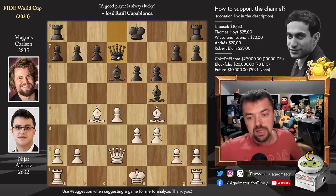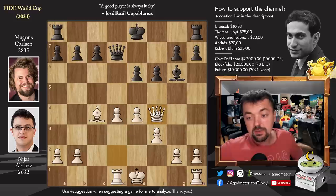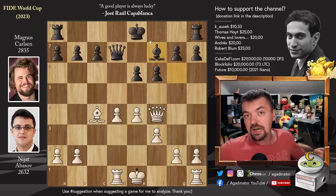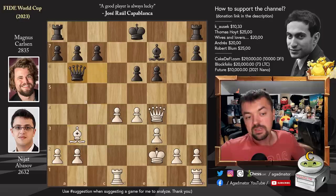Knight captures on d7, queen captures, and pawn to e4 chases away the bishop. We have bishop to g6, rook to d1, bishop captures on f4, Magnus going for further trades, queen captures, and now bishop to f7. Remember, Magnus only needs a draw to qualify for the finals of the FIDE World Cup, whereas Abasov needs to win to force tie breaks. We have king to f2 — a very nice move by Abasov. The king will be extremely safe here; the pawns keep him safe and the rook can now come into the game. Queen to c6 putting pressure on the bishop, bishop to b3 and queen to b6, aligning the queen nicely with the king and getting ready to castle with tempo, also putting pressure on the d4 pawn.